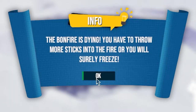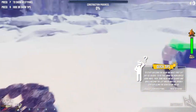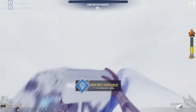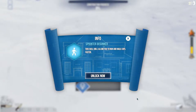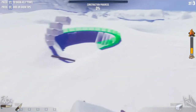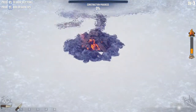I'm so, so proud. The bonfire is dying — you have to throw more sticks into the fire or you will surely freeze. Let's just cut some more stuff or whatever this is. This is definitely how physics works, right? I got a new skill — Sprinter Beginner. The skill will allow you to run and walk 30% faster. I thought this took lots of exercise, but if I can get it for free, I'll take it. I think that dog is indicating that the fire's about to go out, but I don't care. Look at this abomination that definitely is good with the laws of physics.